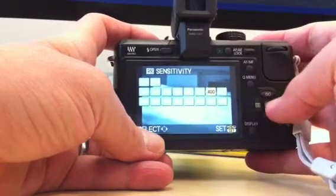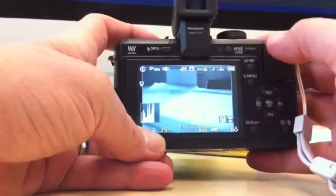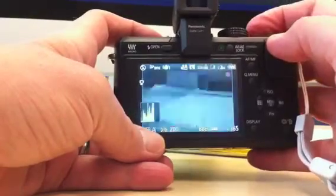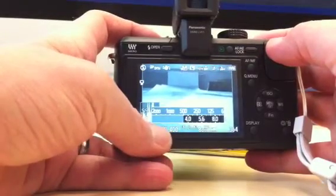So I might want to, because I'm indoors right now, set the ISO to 800 or 1,000, and then I can go through and change my aperture.